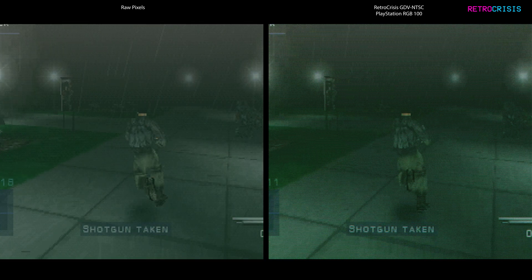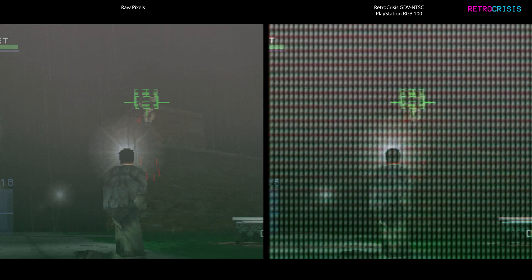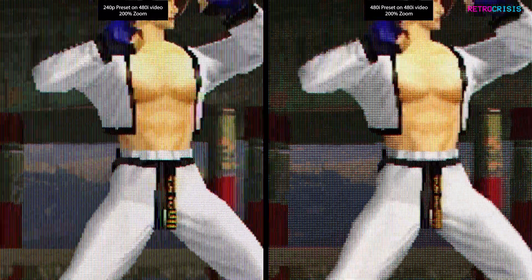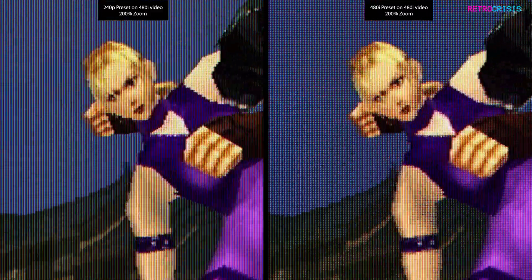There are two presets for PlayStation RGB 100. The first is a 240p preset, which should be fine for most PlayStation 1 games, but if you're playing a high resolution game like Tekken 3, you might notice some banding. So I've included a 480i preset too, which should function much better with high resolution games.